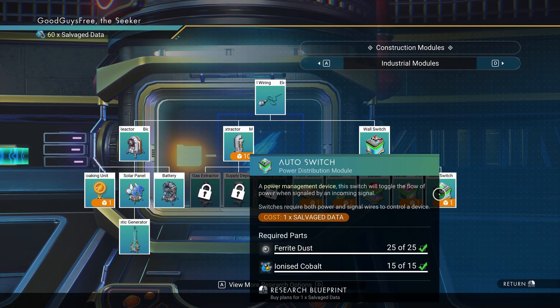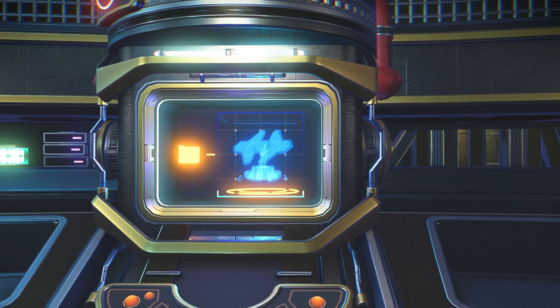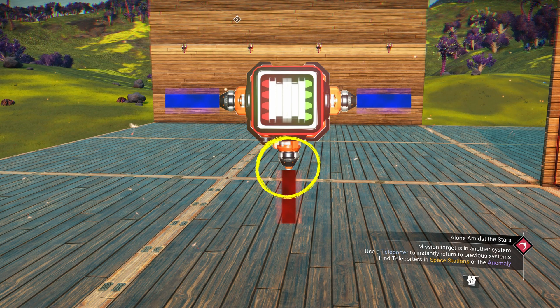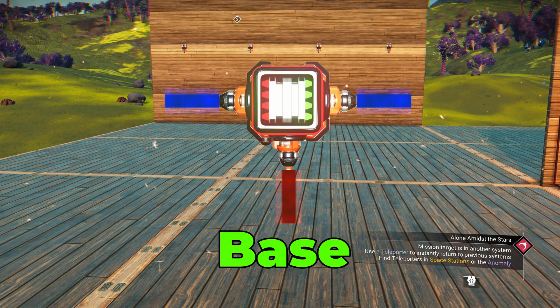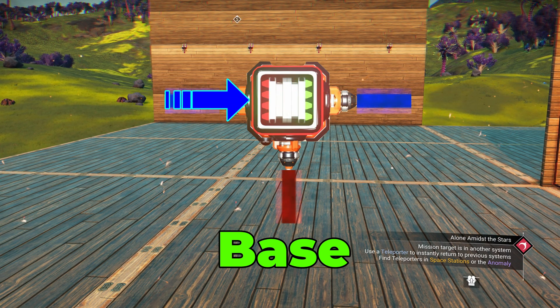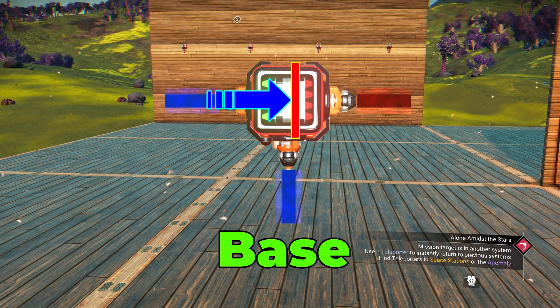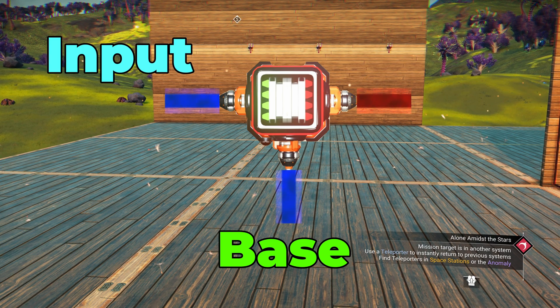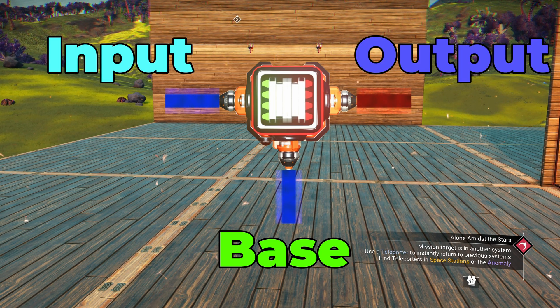Power inverter: very similar to the auto switch. It also has two power connectors on two sides and another at 90 degrees, also called the base. The difference is that the power inverter lets power flow when the base is not receiving power, and stops the flow when the base is receiving power. When the base is pointing down in a T-shape, the left side is the input, the right side is the output, and the base is, well, the base.